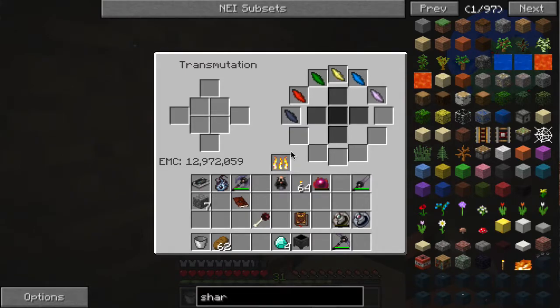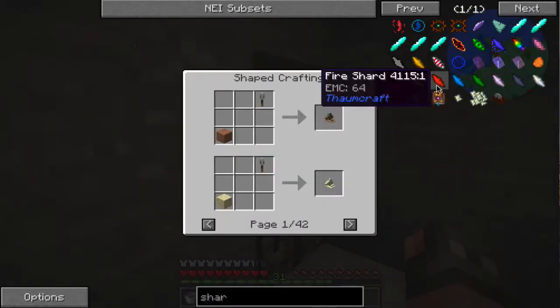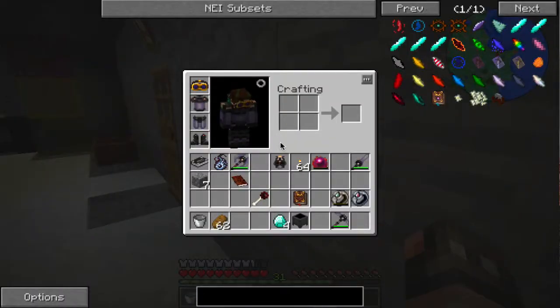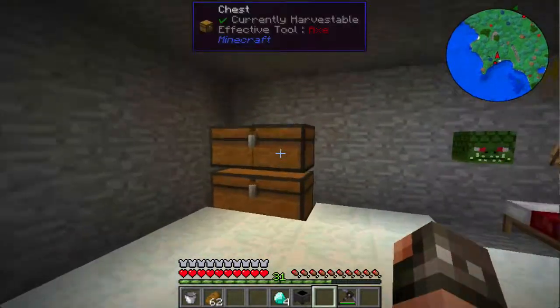Now we have all six Thaumcraft shards that are basic. That took 22 minutes. Holy crap. I am very disappointed in myself. I'm not even going to dilly-dally anymore — we're going to go ahead and throw some crap in a chest and go.